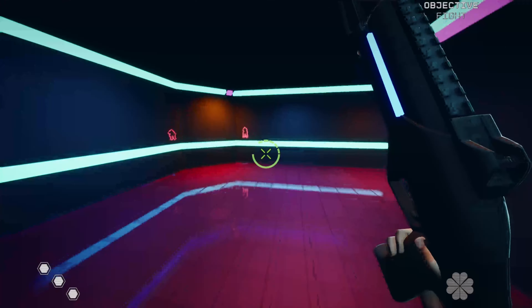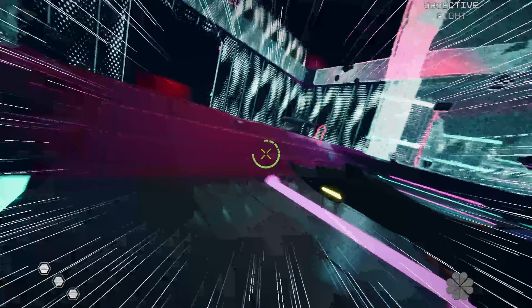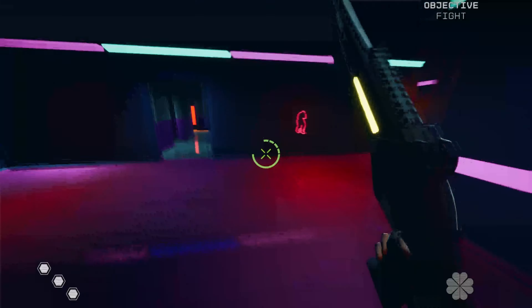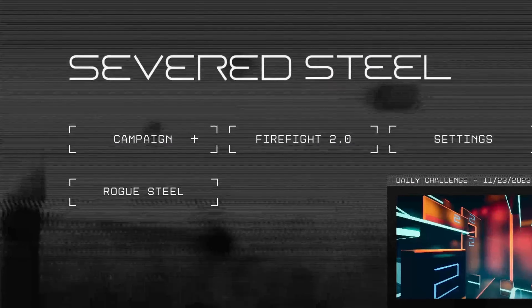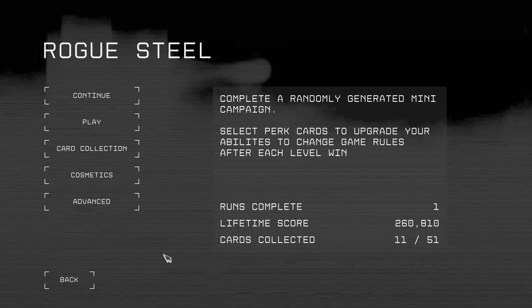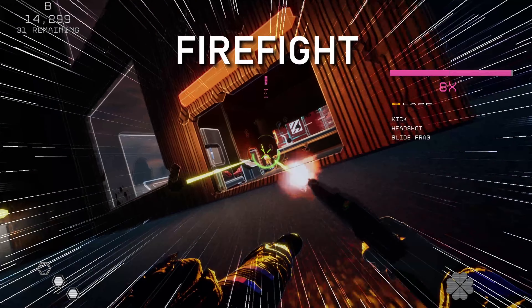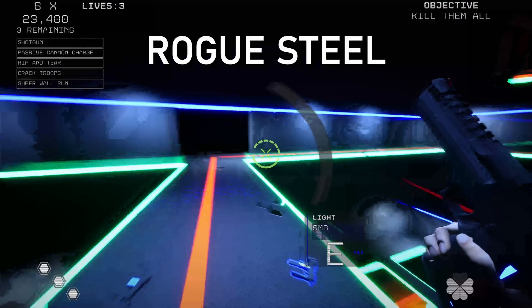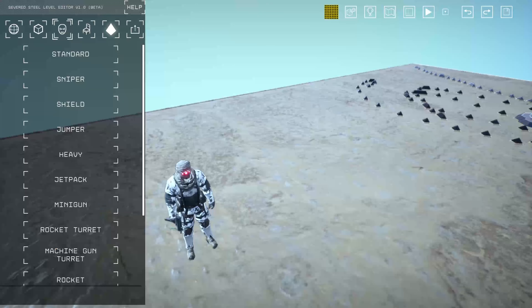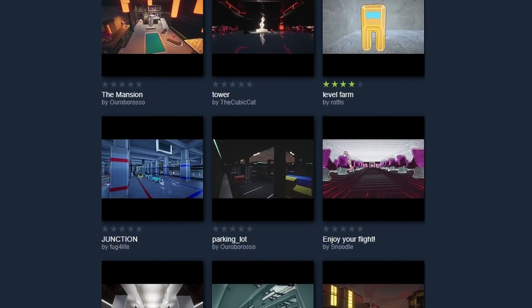What I love about Severed Steel is how it takes relatively standard modern first-person shooter mechanics and bends them into something completely unique. There are three full game modes: the Campaign, Firefight, and Rogue Steel. Campaign mode is self-explanatory. Firefight is an arcade slash instant action mode, and Rogue Steel is a modifiable roguelite mode. Severed Steel also features a level editor and Steam Workshop support for levels created there.